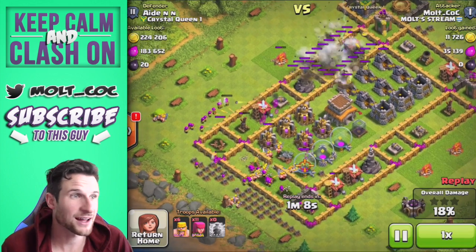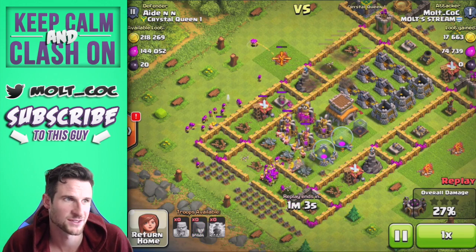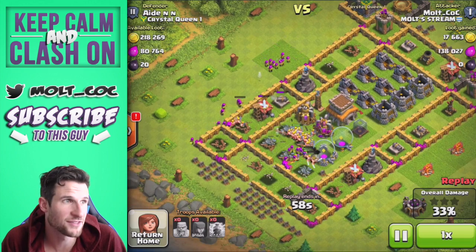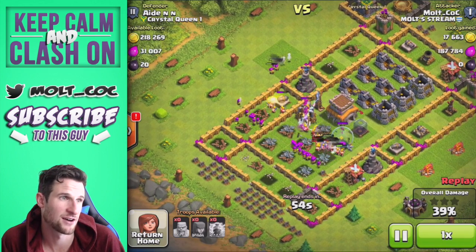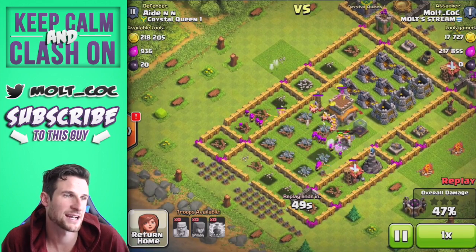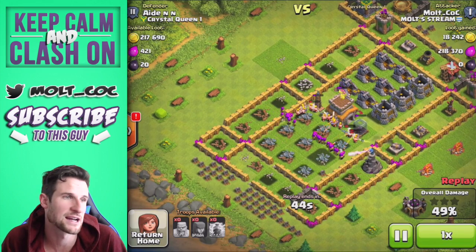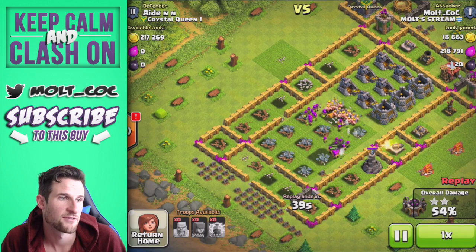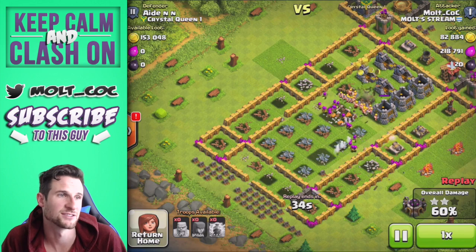I have all these barbarians going down towards the bottom, heading into the middle. I realize now I should have scooted those lightning spells over to take out that wizard tower as well, but it ends up not being too bad. We've got all of these troops in the center of the base right now just going to town. The wizard tower up at the top is finally down, we're about to take out that Tesla, and then there's that one mortar at the top I probably should have taken out with those lightning spells.